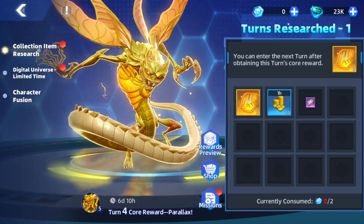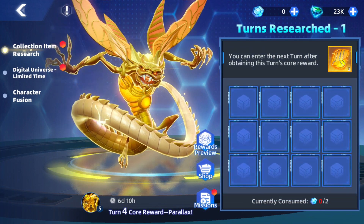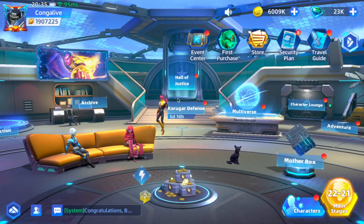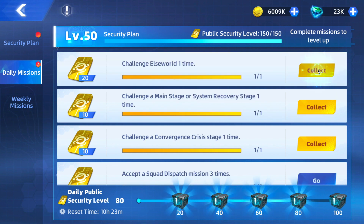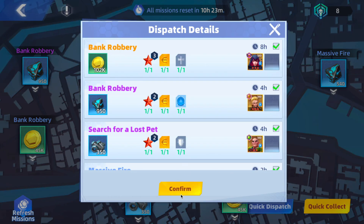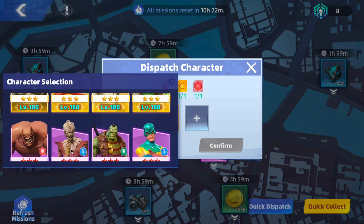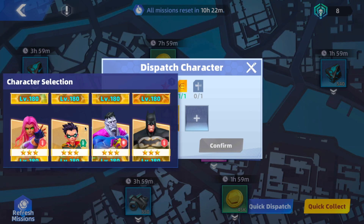Here we have the Parallax collection item event. It's kind of nice to have another one of these events right after the last one for free play players. We have these missions — logging in today, obtaining 60 public security points. I think I actually have all my daily missions already done; I just haven't collected the points for those. Quick dispatch takes care of most of it. It's been quite a busy day for me IRL, which is why I'm getting to this late, but we get it all done.